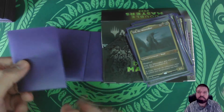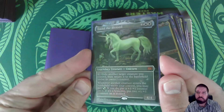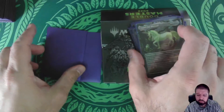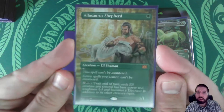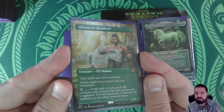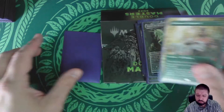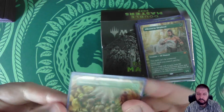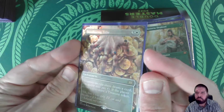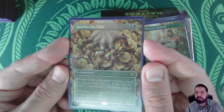Now we're down to the last three. Emiel the Blessed in Borderless Foil — ain't it pretty. And Allosaurus Shepherd in Borderless — so that's pretty cool new art. And the big winner is Smothering Tithe Borderless Foil. So that was the winner out of the collector's box.